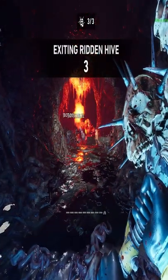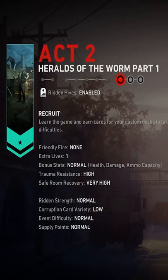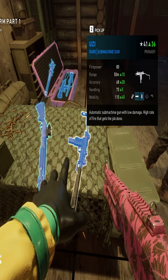This is how you can get six gold totems in 10 minutes. First, you're going to want to build a deck — here's the deck I use for this method. Then you're going to want to select the mission Heralds of the Worm Part One, on Act Two on Recruit.